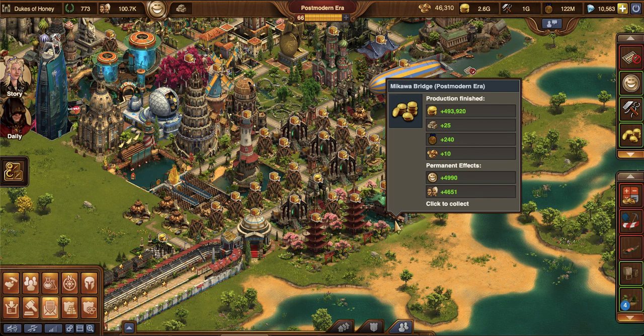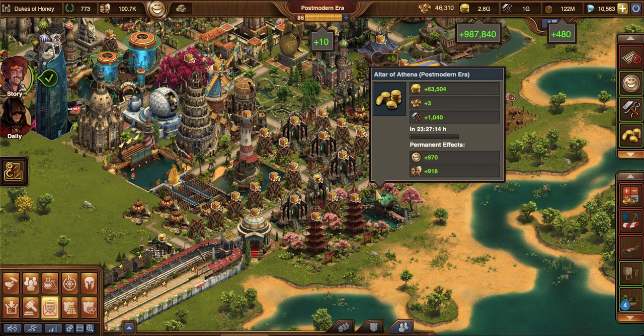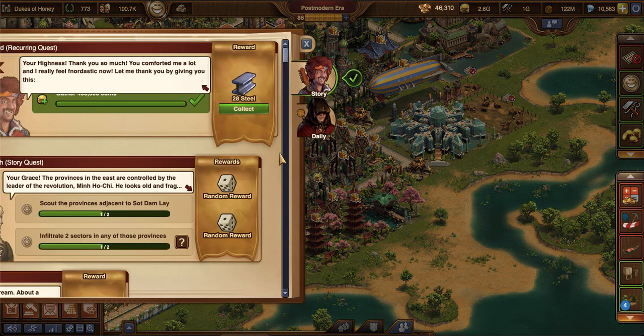Then I also really like to go after my Mikawa Bridge because it's a 10 forge point building. And it was a double — yes!